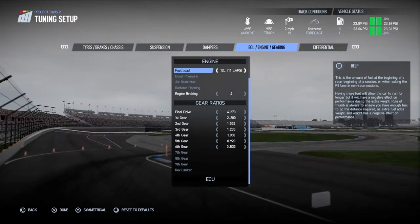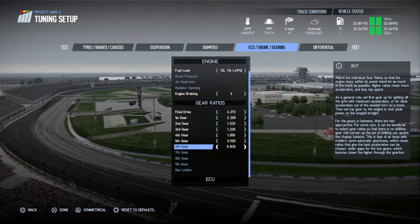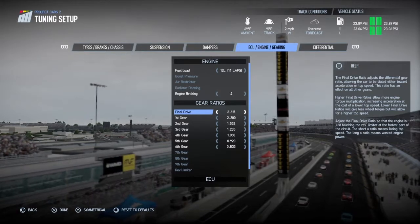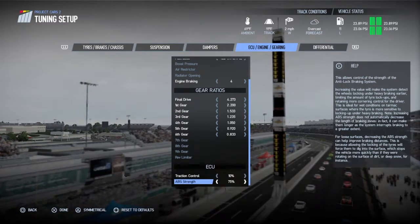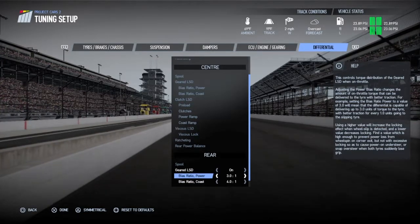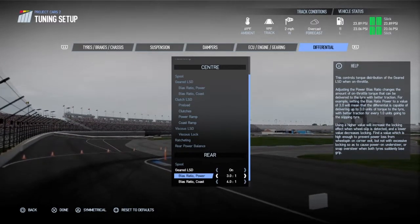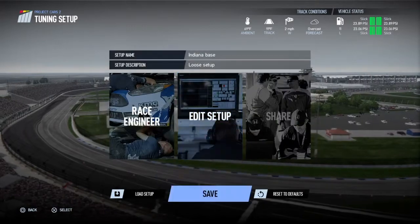The gearing isn't ideal around here — you max out in sixth but there's no way to lengthen it unfortunately. Down the start-finish straight we do hit the limiter. If you try to adjust the final drive it's too much — you just about make it into sixth gear down the back straight, which is crazy. On the differential, the bias ratio power I changed from 4.0 to 1 down to 3.0 to 1. Although they don't have much power, the Ginettas can get a bit wild at the back.